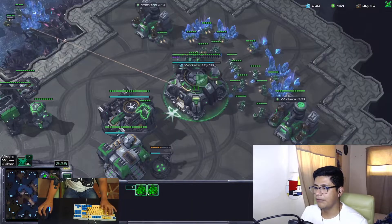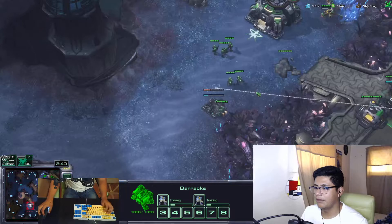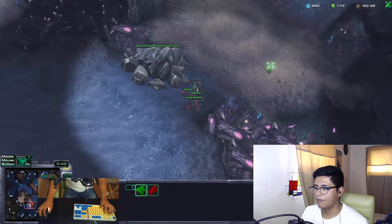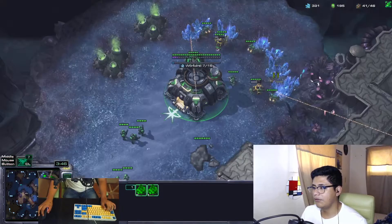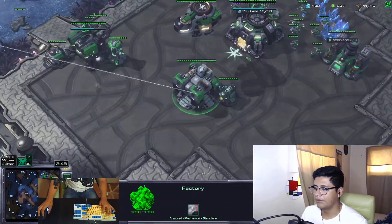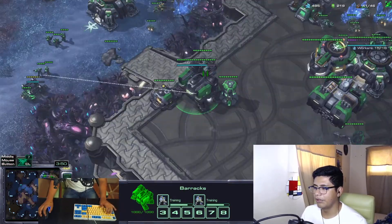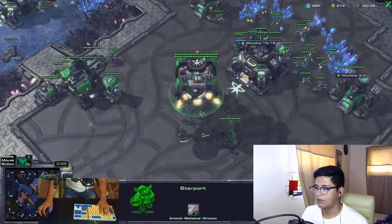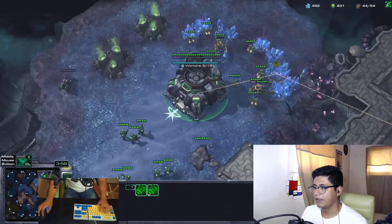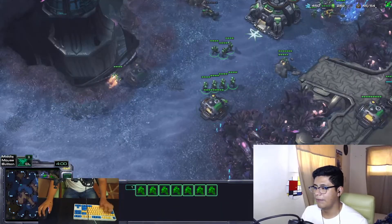So camera locations — jumping between my bases, doing everything. I want to make another depot for my wall-off, rally point location. Another thing too, this one is very obvious as well — it's just double-tapping your production buildings, and that takes you to them as well. Doing that kind of stuff is definitely amazing.